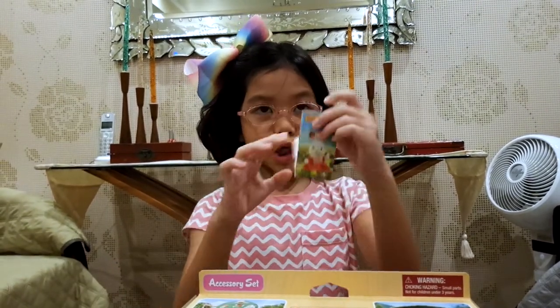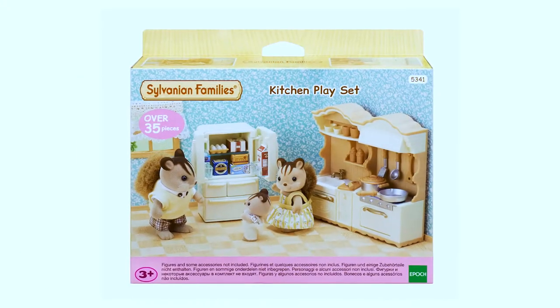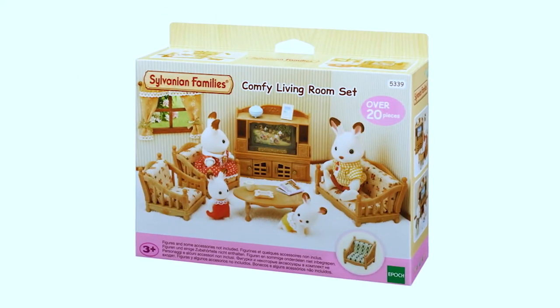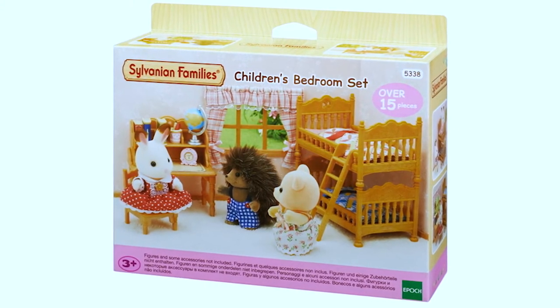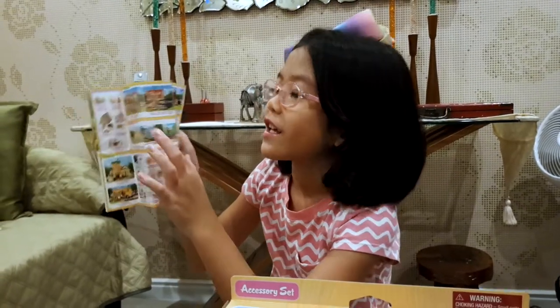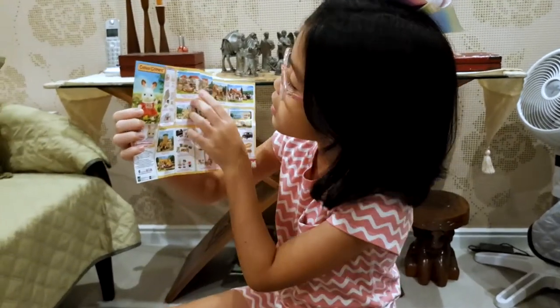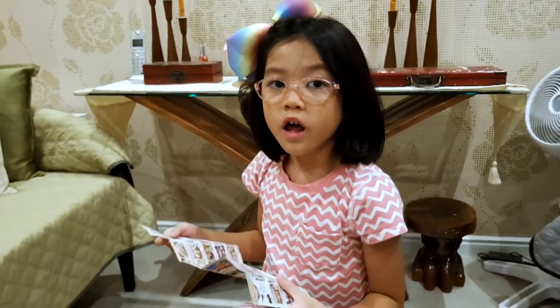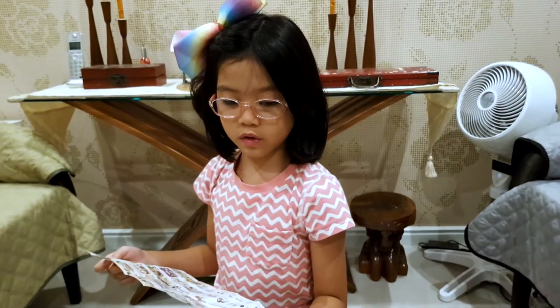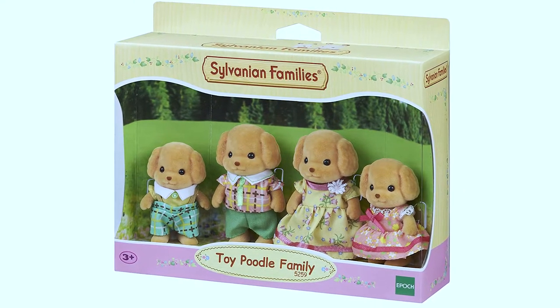And also, there's a checklist. There's a picture of Freya. I'll show you the parts that I already have. This one — it's a school lunch set. I also have the kitchen play set, the comfy living room set, the triple baby bunk bed, the children's bedroom set, and the baby tree house that we're starting to open already. And my favorite toy in the world — the red roof country home gift set. I also have the toy poodle family with the twins.